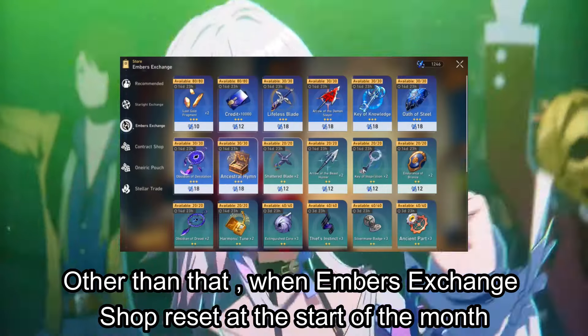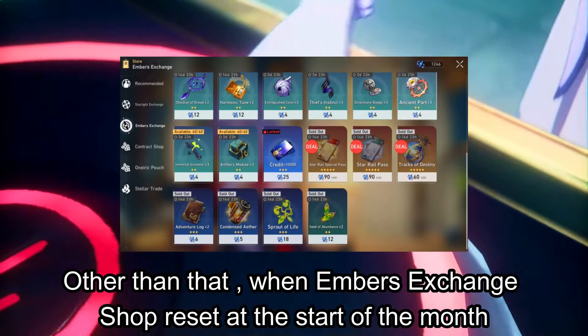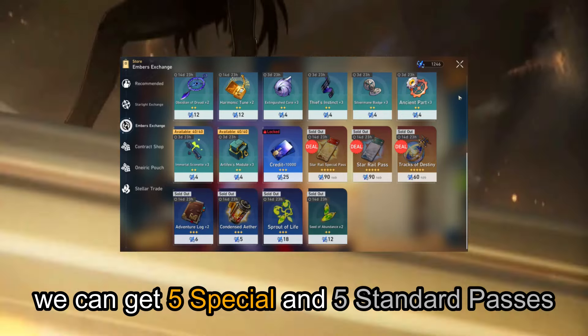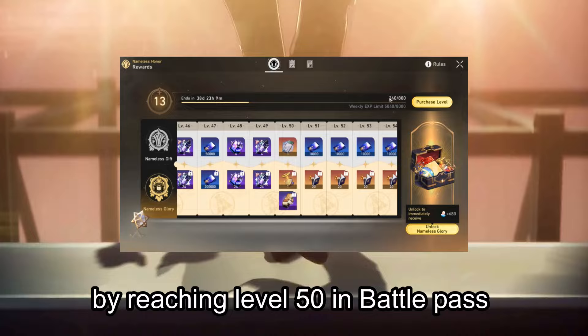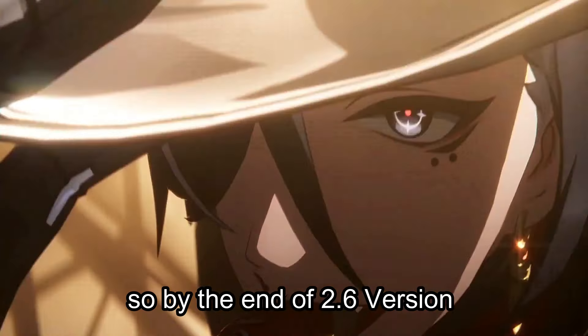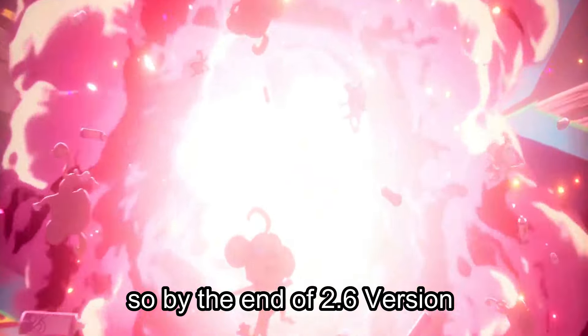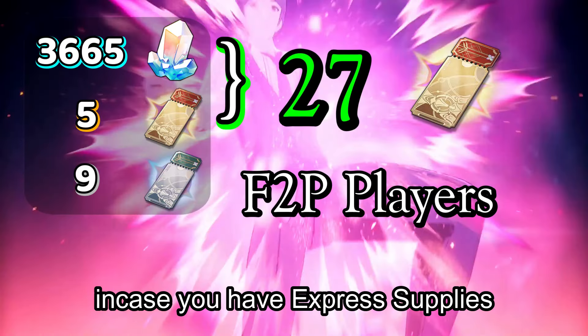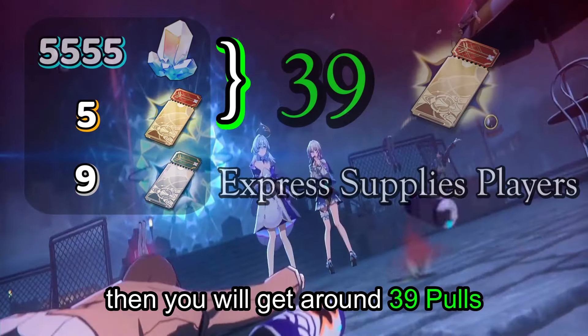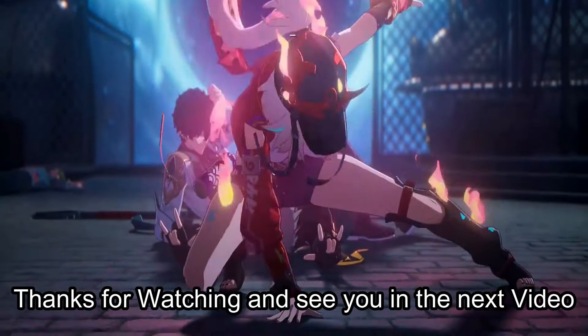Other than that, when Ember's Exchange Shop resets at the start of the month, we can get 5 special and 5 standard passes. And lastly, we can get one more standard pass by reaching level 50 in Battle Pass. So by the end of the 2.6 version, we should have around 27 pulls saved as F2P players. If you have Express Supply, you will get around 39 pulls. Thanks for watching, and see you in the next video!